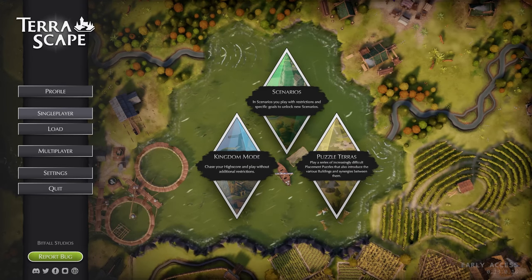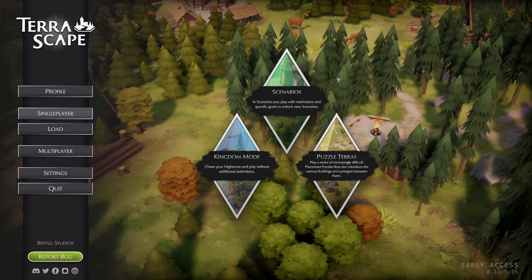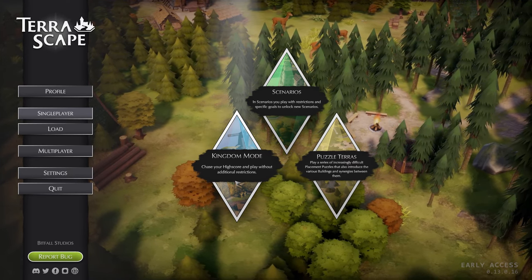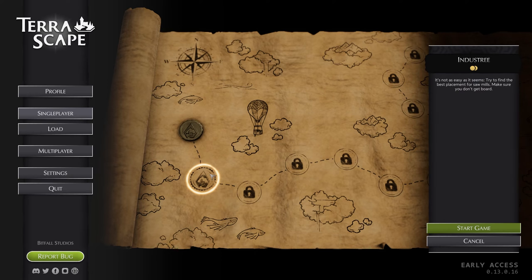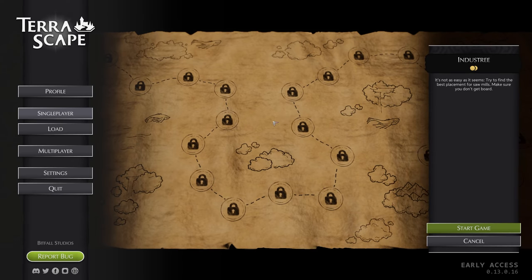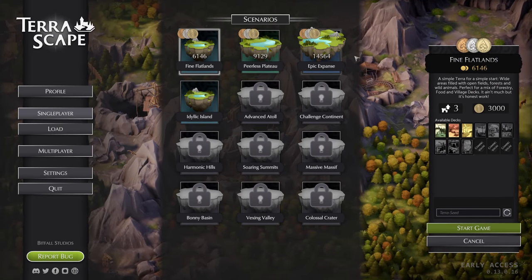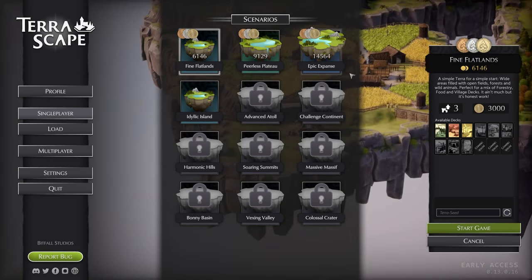We will go for single player - there is a multiplayer but I don't know exactly how that works. We got three possibilities for how we can play this. We can go kingdom mode, where you are going for high score and you've got everything unlocked - it's like a sandbox. Then you have puzzle terrace, which is puzzles you can go through - I think it will teach you the possibilities of what you can do. And then you have scenarios, and as you can see I played through those three scenarios. There were a lot of possibilities, and right now there are a lot of combinations which is really cool.